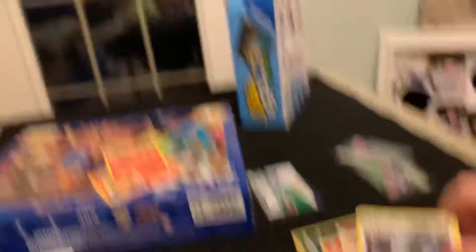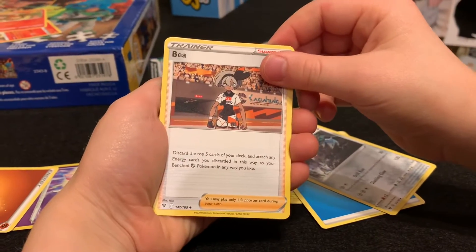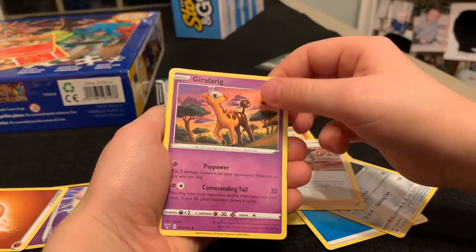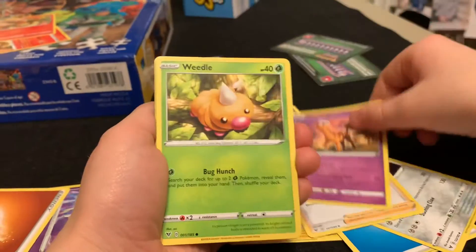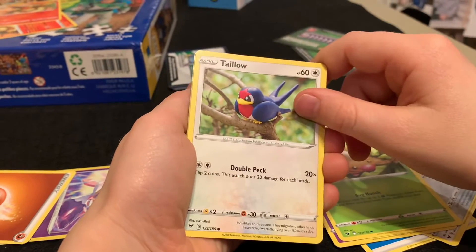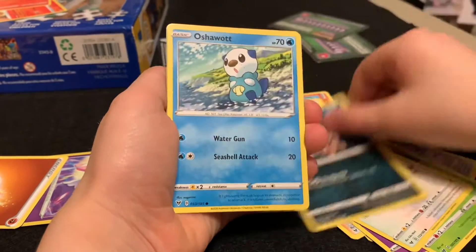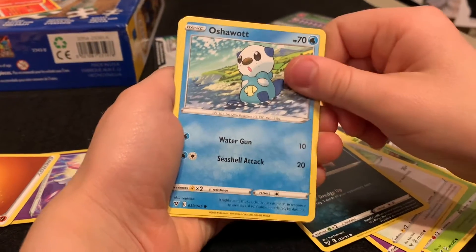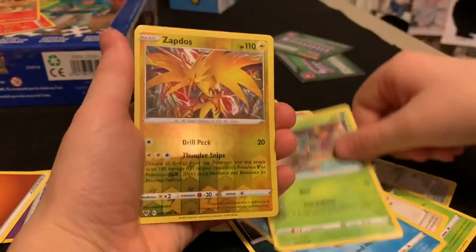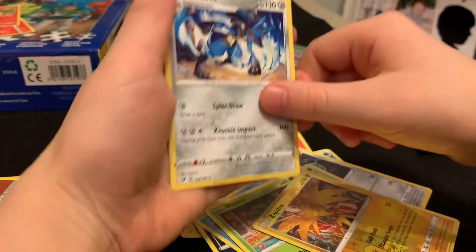Excadrill! I got a white crow — Corviknight. Giraffarig — nope, that's Rudolph! Weedle. Sandile. Oh, save that one for the last case. Zapdos and Lucario! Oh, Lucario — I have him from Super Smash Bros. Zapdos is pretty cool too, I think he's shiny.